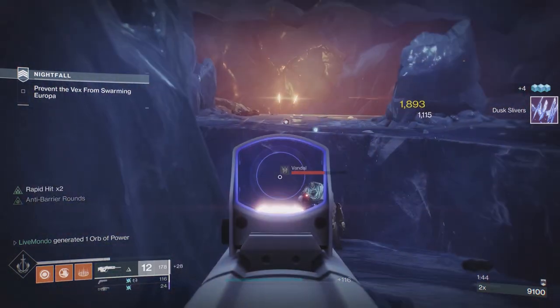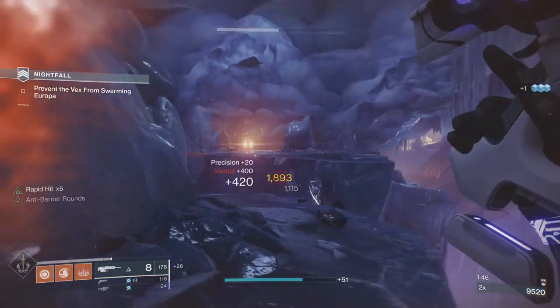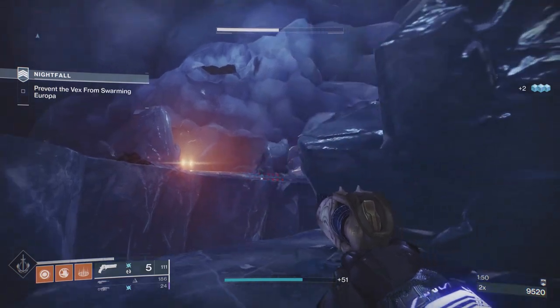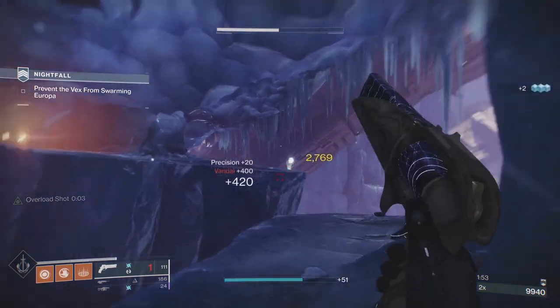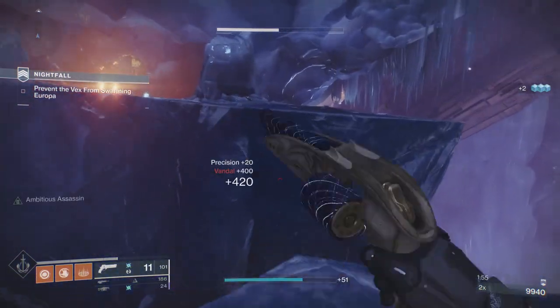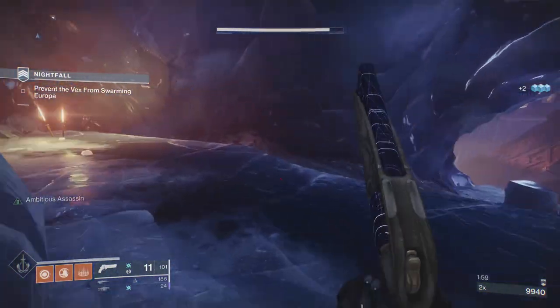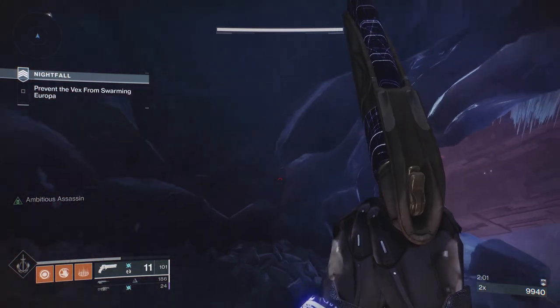The Barrier is very simple — you do a set amount of damage to them, they put the barrier up, you break it, they're stunned, and then you melt them. That's basically how that works. Overloads, however, are pretty annoying, but there is a way to take them down.